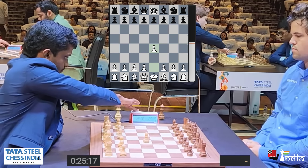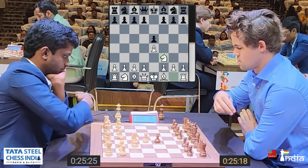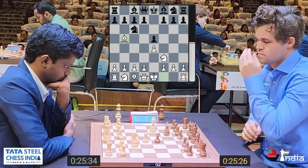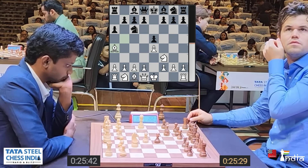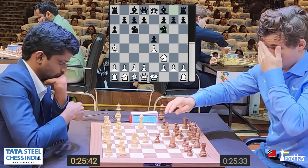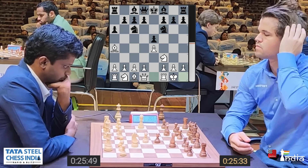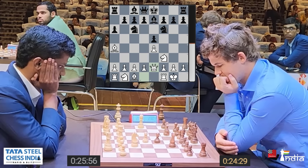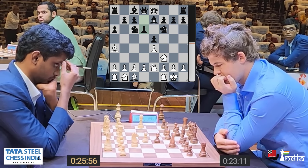Magnus Carlsen makes his way to the board — he is early to the game, which is not often the case, but today he is here. He has the black pieces against SL Narayanan from India at the Tata Steel Chess India Rapid 2024. This is round number 4 and it's the first game of day 2. Narayanan was asked before the tournament who he'd like to play, and he replied Magnus Carlsen — a big opportunity for the Kerala lad.